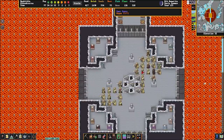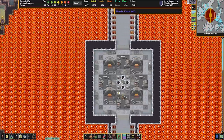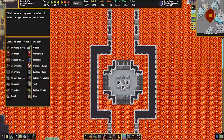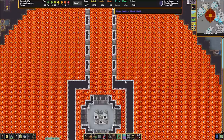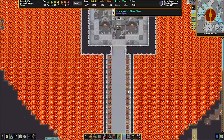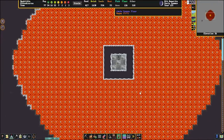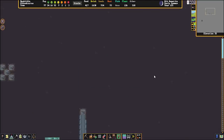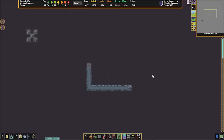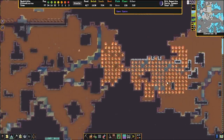Down here is where the military is training — all completely decked out in godlike gear. I've never had that much gear for a fort ever. As we move further down, we have the magma forges and then we hit the bottom of this. I'm not sure what those levers are for or what it's connected to, but there is something on fire in the cavern layers for some reason.